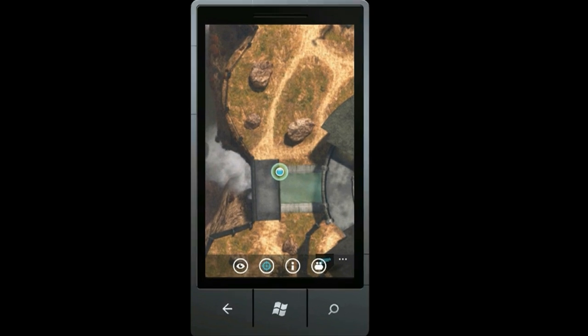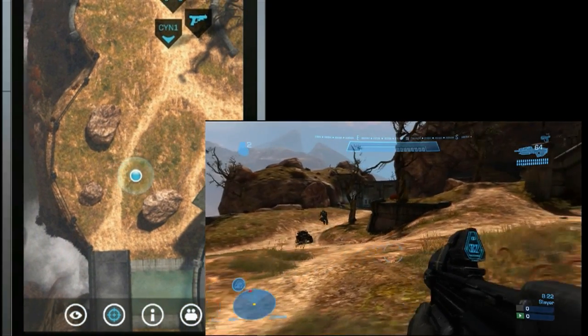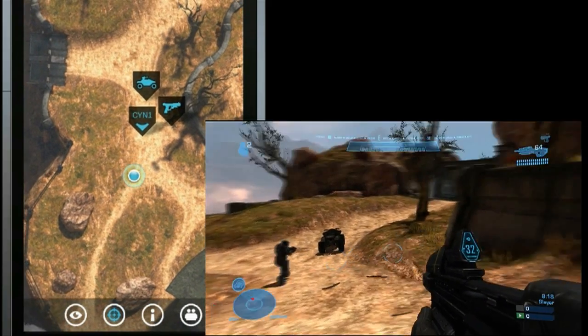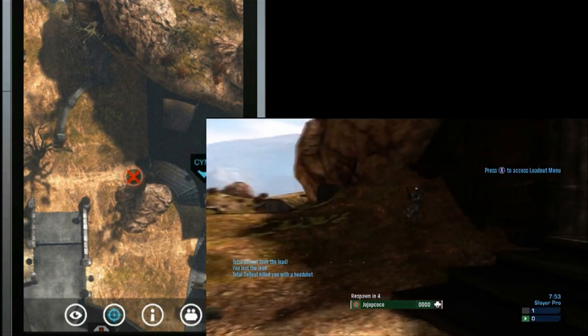And, drumroll please, for the first time ever, we're bringing real-time data from your console directly to Waypoint. We've figured out a way to stream your team's position and status straight to Atlas, allowing you to see where each team member is on the map, what weapon they have equipped, and whether they're alive and healthy or in a heap of trouble.